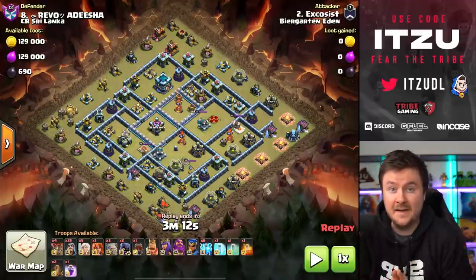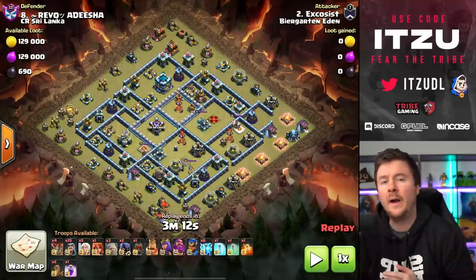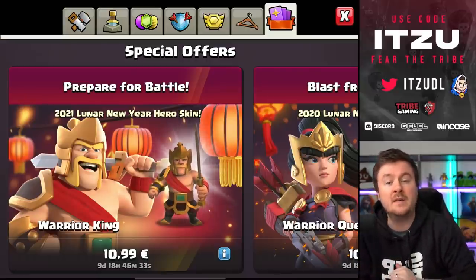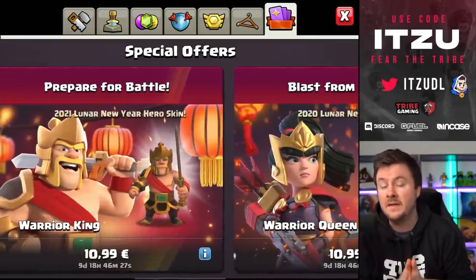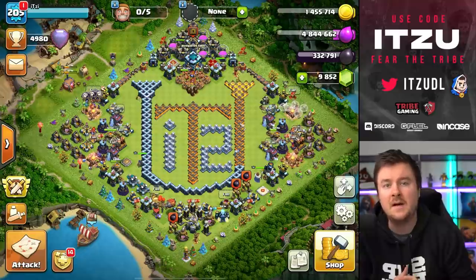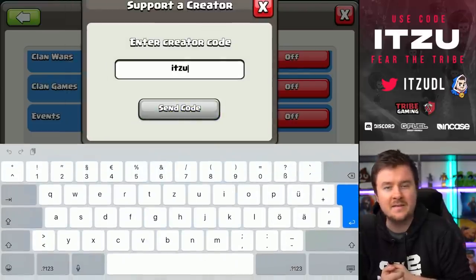Welcome back. When pro players say 'I have an idea,' you look away for one second and you're getting into the tag seeing 25 wizards. Before we take a look at the tag itself, a quick note: there are still offers in the shop — hero skins, background scenery and everything. If you're thinking about buying any of those, go into your settings, then more settings, and at the bottom you can find the creator code. Please use a creator code to support this channel — the code is right there. Thank you so much for that.